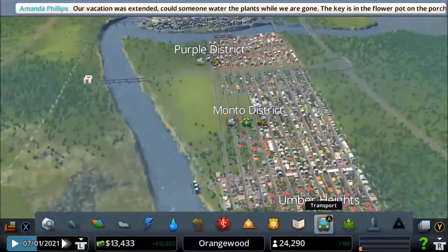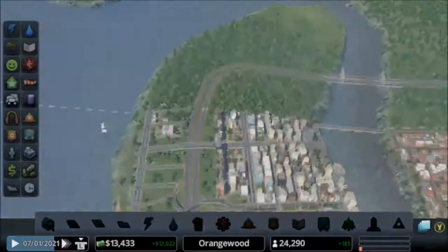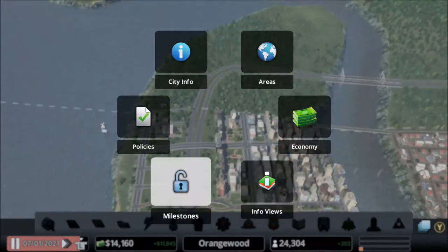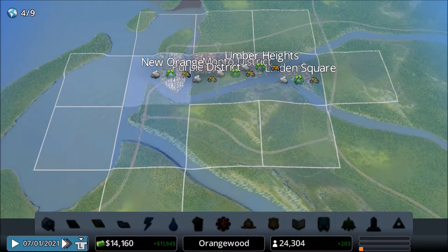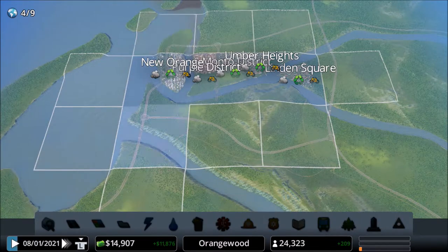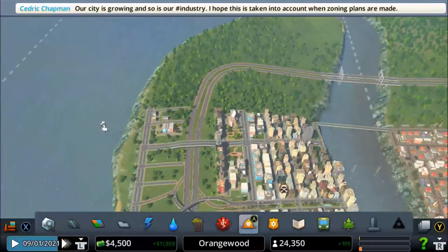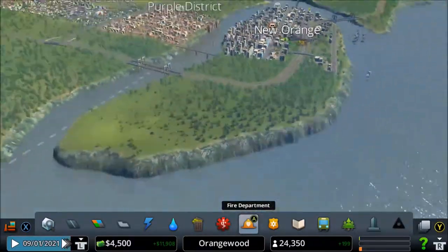Another thing - we should actually expand a little bit. We can start expanding! Where's the button? Right here - Areas. We can expand. What I was thinking about doing is buying this land so we can start expanding our city and do more stuff. Let's purchase it - it's pretty expensive but let's do it. There we go, our city is growing! Wow, we have a lot of space.